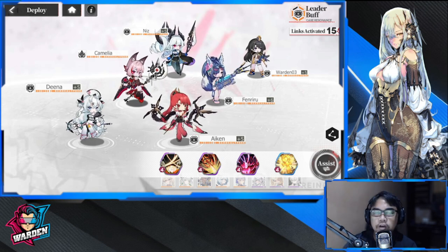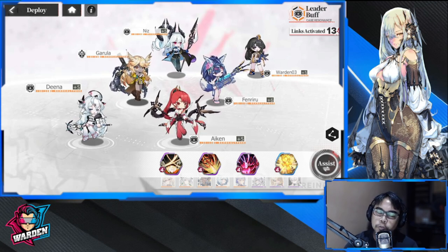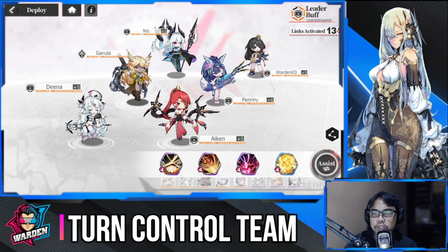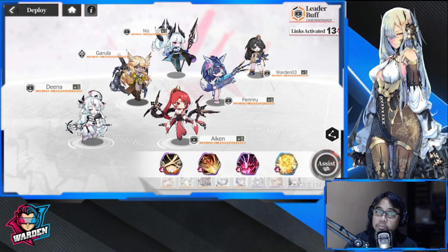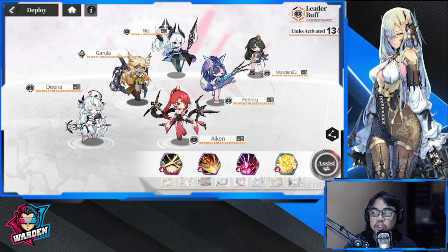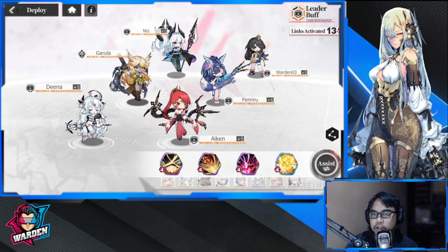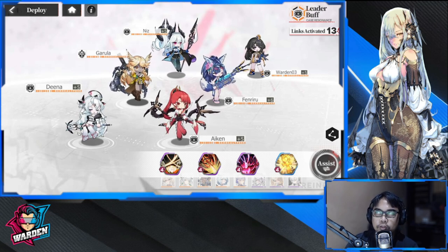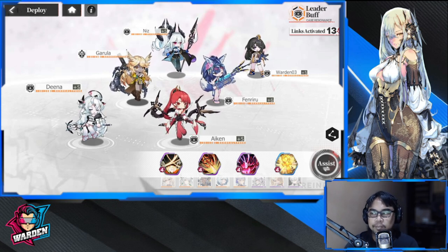For our fourth lineup, this is more of a turn control or scenario control team. You have three DPS up front, two debuffer and control at the back responsible for the shenanigans, and a support to go with them. This team will be slow on damage but will definitely control the tempo and turns of the opposing team.